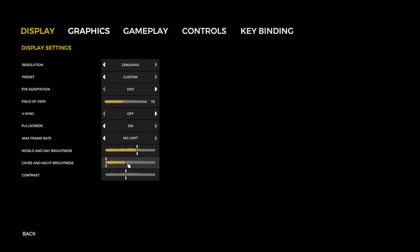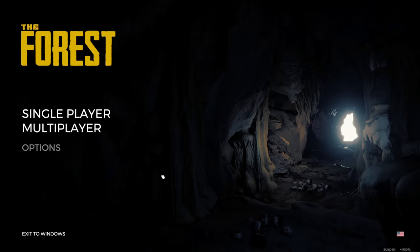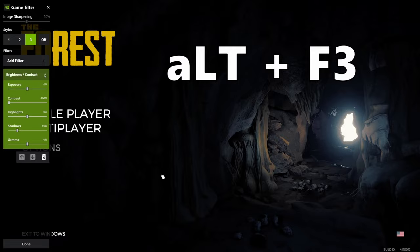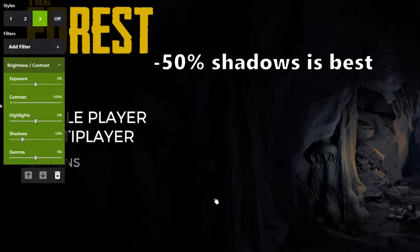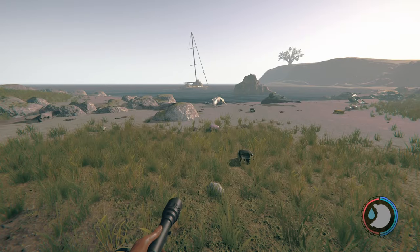How do you make your screen so bright? Well, in the in-game settings, in the graphics tab, I go over to color grading and I select M131. I then hit Alt+F3 to open up my Nvidia filters, and I choose the brightness/contrast setting. In there, I turn the contrast to negative 100% and I turn the shadows down to negative 100%.